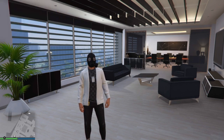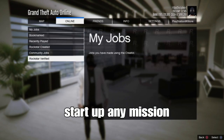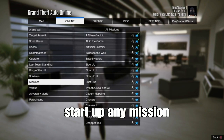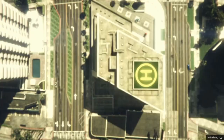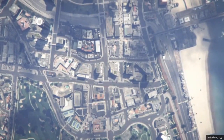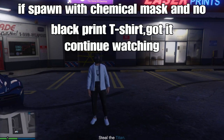From there we just got that done. Open your pause menu, go to online, play jobs, Rockstar Curated, and start up any mission from Rockstar Curated missions. You want to spawn in a mission.